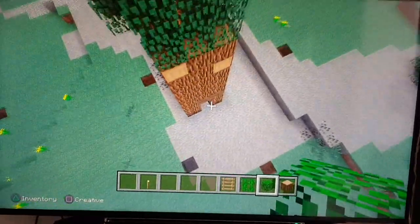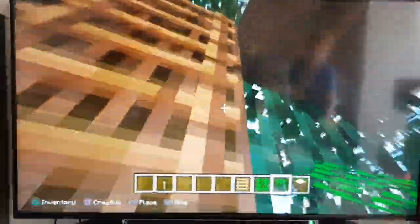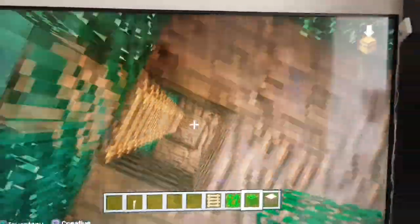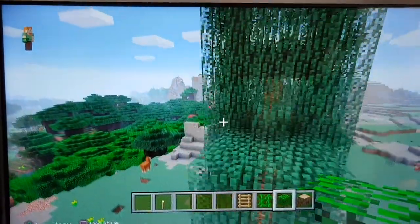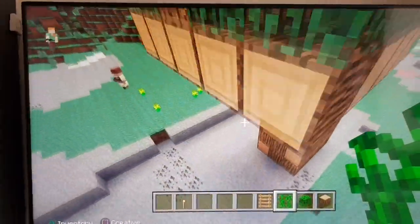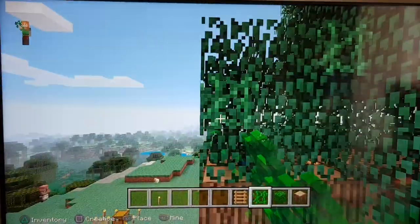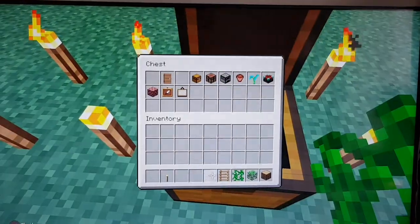I'm just going to show you the inside — this is the front. Close the door, go up to the first floor, the second floor, the third floor. Right now I'm at the top of the treehouse. I'll go all the way to the bottom and now I need to get out of the house to put the vines on. I'll place some here, here, here, here, here, here, here and here. Now that's the main treehouse done.